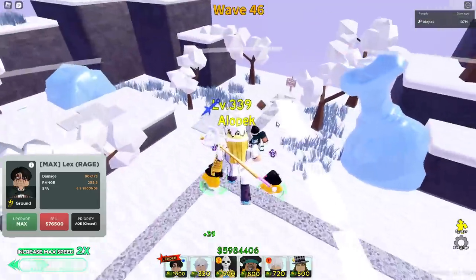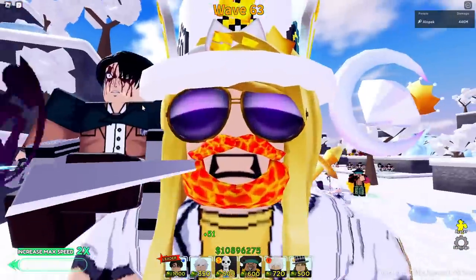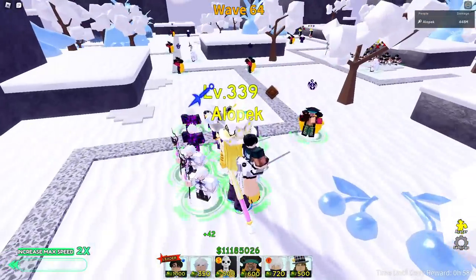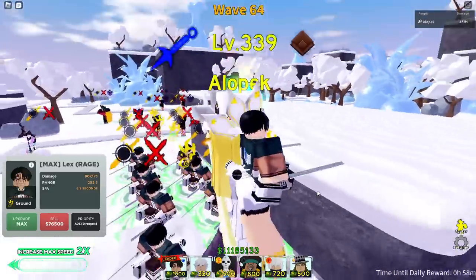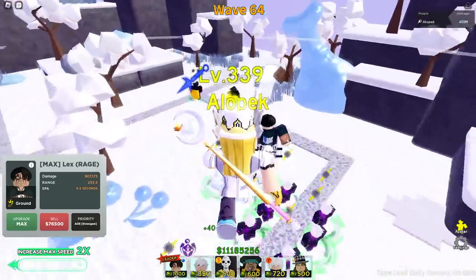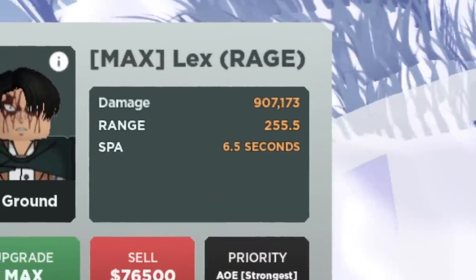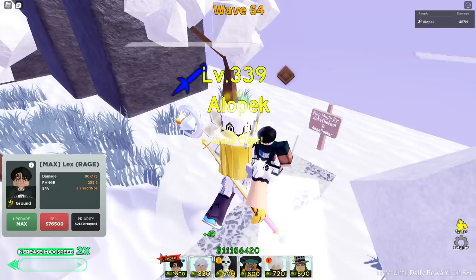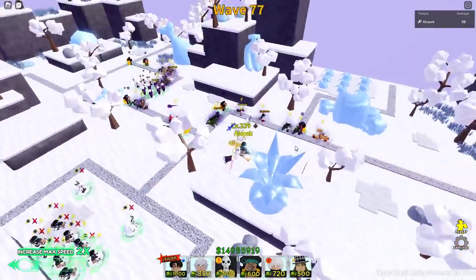We're on wave 46 and making good progress — now we're on wave 63 and I can't even see the enemies. Because we have eight of them, it's effectively 6.5 divided by eight spawn rate, so we're basically auto-clearing every enemy with 900,000 damage plus bleed, making it closer to five million total depending on how you count it.